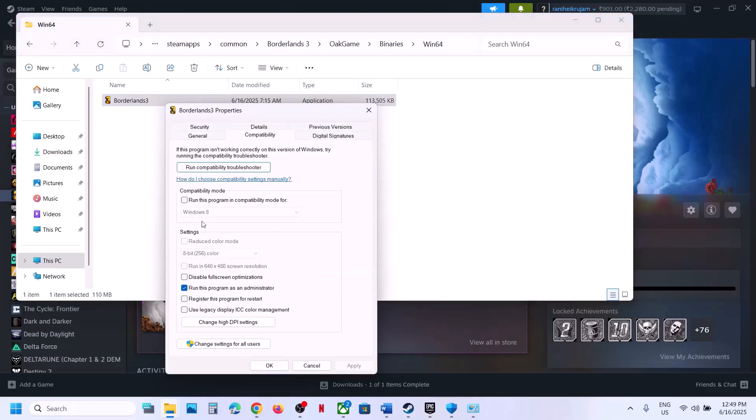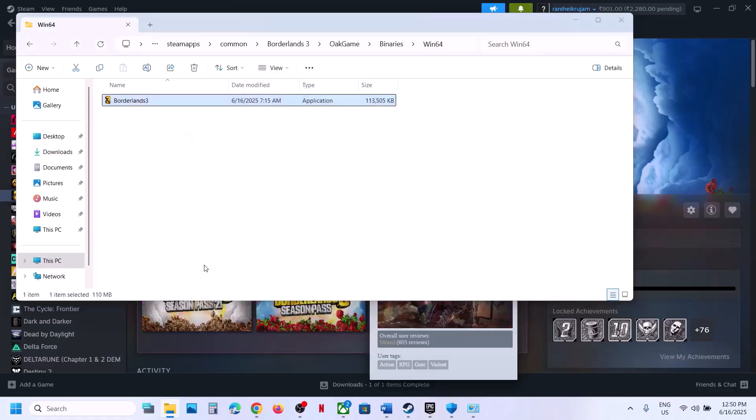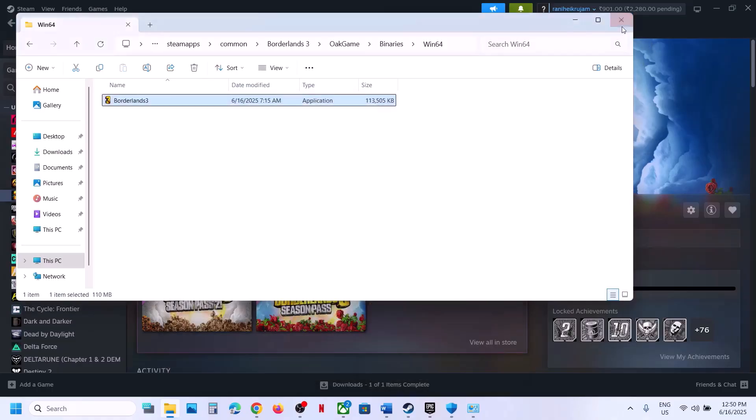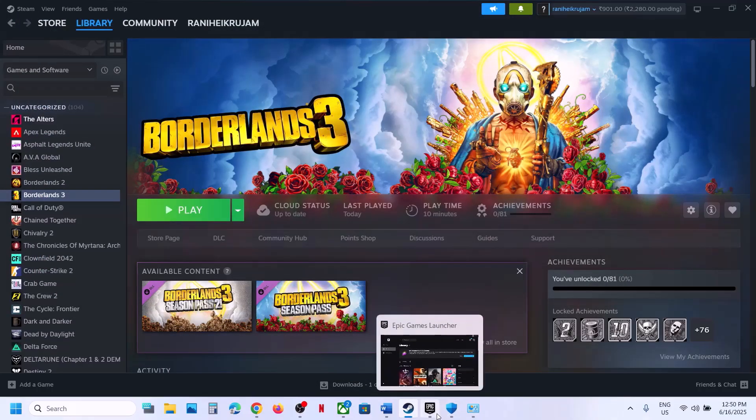If that doesn't work, try selecting Windows 8 compatibility mode — hit Apply, click OK, launch the game. If still not working, select Windows 7, hit Apply, click OK, launch the game. Still not working? Put a check on Disable Full Screen Optimization, hit Apply, click OK, launch the game. If none of these work, uncheck all those boxes, hit Apply, click OK, and follow the next step.